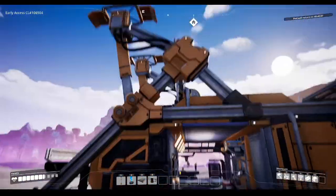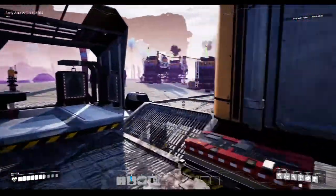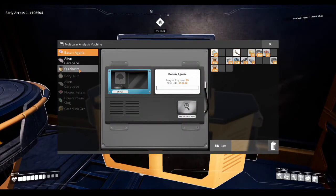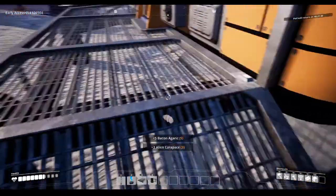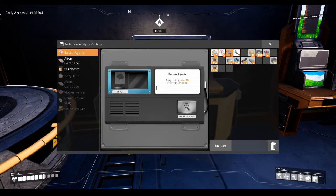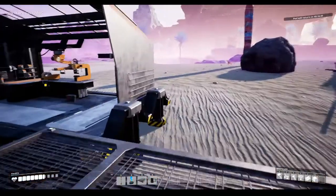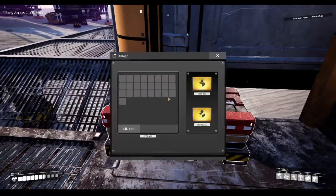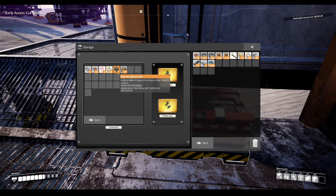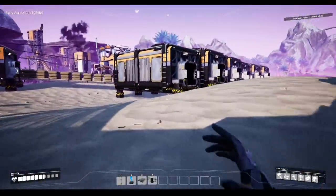Bob is lifting off — Bob will return in six minutes. While he's doing that, I just want to double check something. I found catering and threw it in here. I need some more catering — I need bacon agaric and alien carapace. I have bacon. I did a lot of exploring, which was great — I got to see so much of the world and pick up so much stuff. And I got my first Mercer Sphere — an alien thing with an impossibly smooth surface. Work in progress, analyzing this will not give you anything.